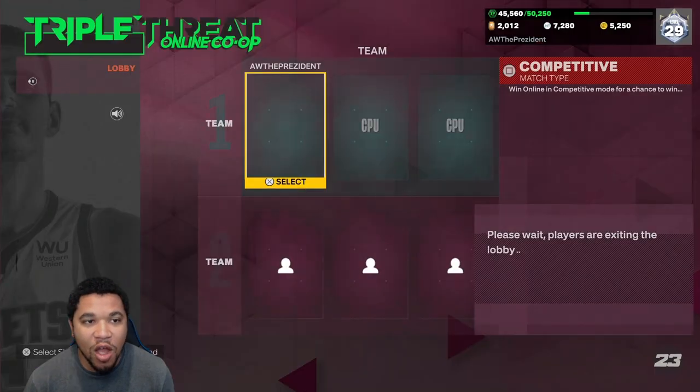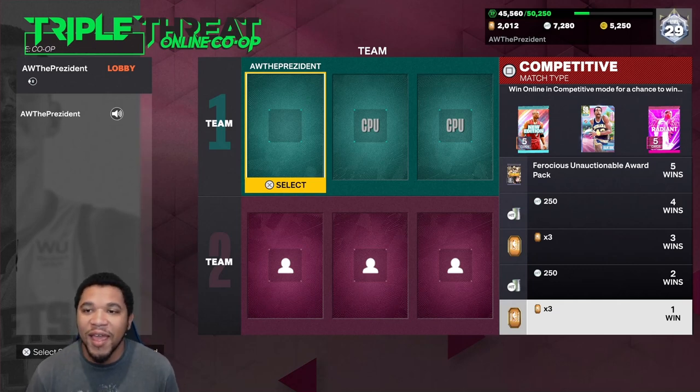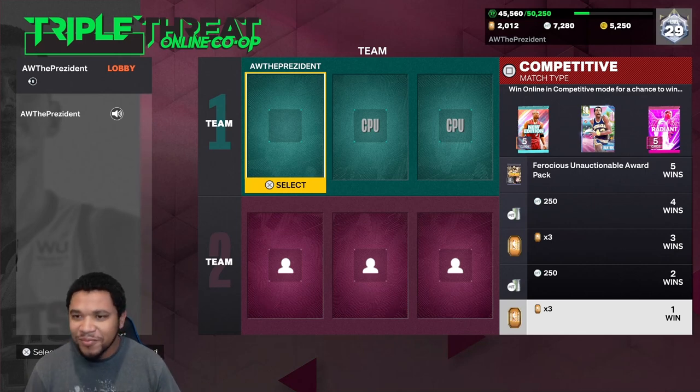A lot of people like to do triple threat co-op, which is cool. You get to play with friends or some randoms — you could go on Twitter and say 'Hey, anybody trying to run some co-op?' and someone will respond. This is a good method because I've seen a lot of people get it, and you get rewards on the side. The reason I didn't do this method is I don't want to lose this game depending on someone else. Hopefully you're getting people that know how to play the game in its current state. If we lose and don't get the card, I'm just going to be irritated.